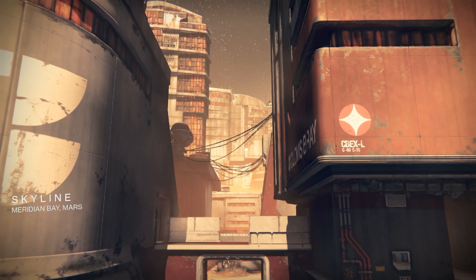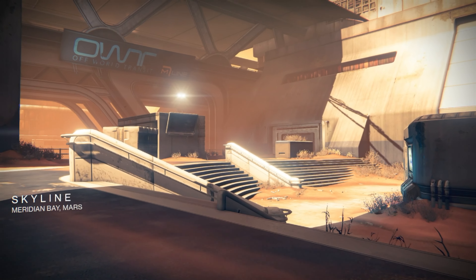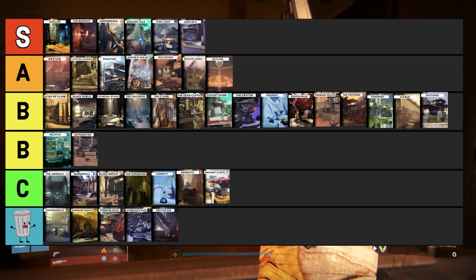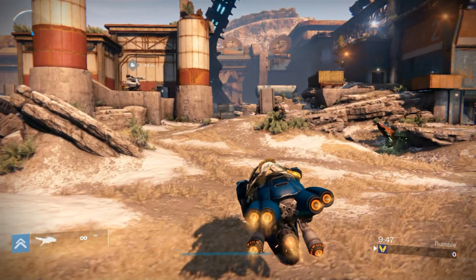Skyline was one of my favorite additions that came with the Rise of Iron expansion. This abandoned Clovis Bray facility brought several exciting elements to PVP — with its awkward layout, players had the ability to be creative on how to engage their enemies. This one sits in A tier for its overall uniqueness and how it catered to all game modes.